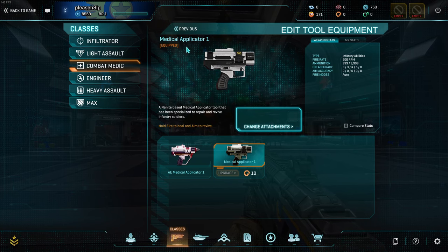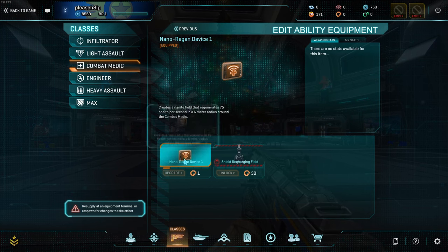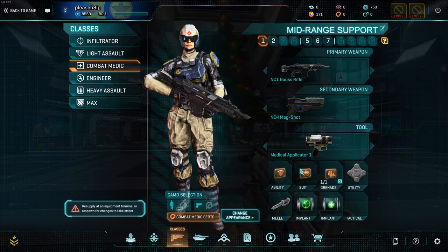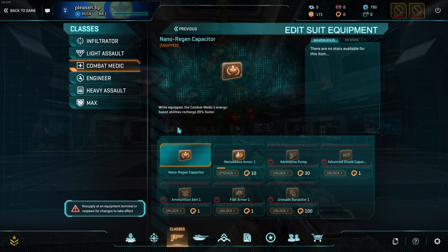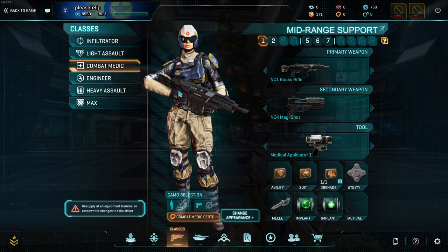On Medic, cert your medical applicator — obviously it'll make you heal faster, it'll make you revive faster. Cert your nano regen device; whenever you press your ability key, it will do an AoE heal around you, and upgrading this will make it do it better. For the suit slot, you can either stick with the free nano regen capacitor, which will make that regen field recharge faster, or you can go into advanced shield capacitor. Both are completely viable options — it's entirely up to you. That's Medic.